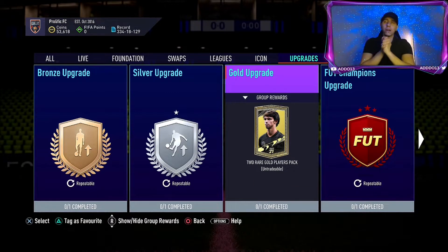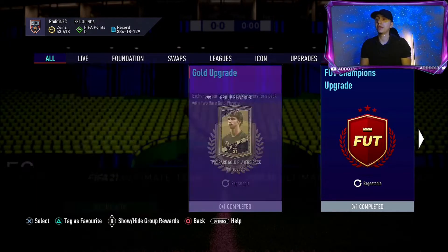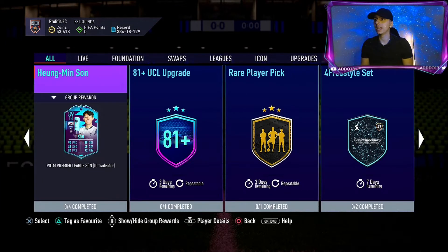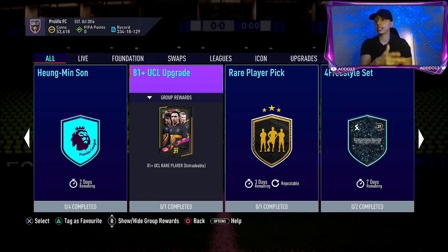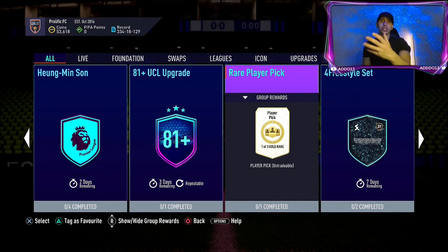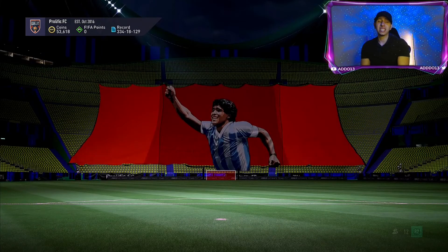There's also the gold upgrade where you get two rare gold players — you need to put in 11 non-rare golds. I don't really think that one is worth it personally. I'd do the rare player pick instead. If there are any decent SBCs available like the UCL one, that's good as well but you need rare golds for that. So if you want, do the gold upgrade to get the rares and then do the UCL one, but you'll need a lot more to do that — the rare player pick is the better option.